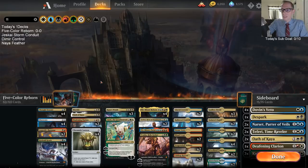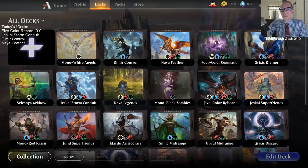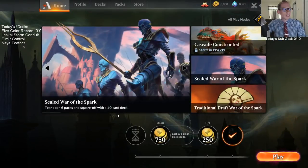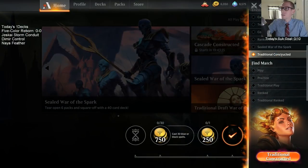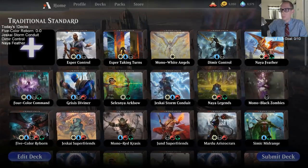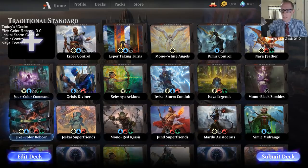We did great with this deck last time — let's see how we do again. It was a lot of fun. So that's what we're doing today, playing some fun decks. You can see our list over here on the left-hand side. I'm going to be going to the traditional constructed queues today, the traditional constructed queues, where we'll pay our entry fee and win prizes. Five Color Reborn — here it is.